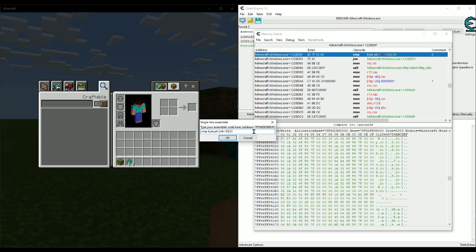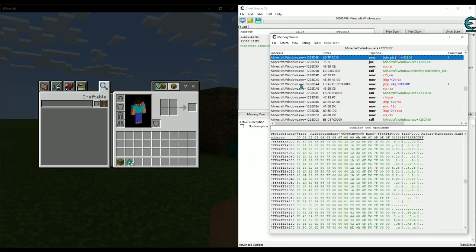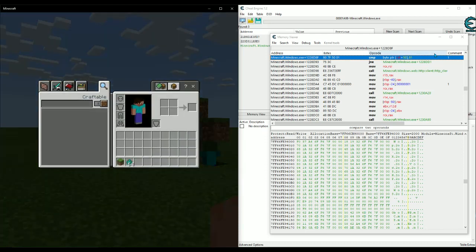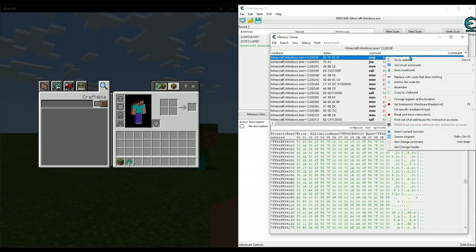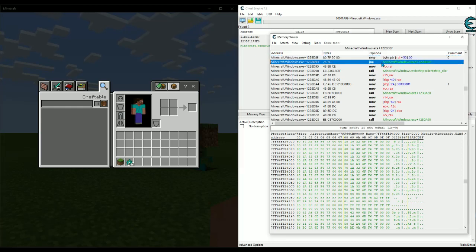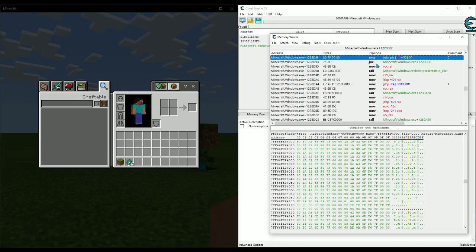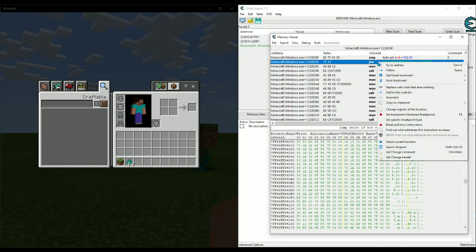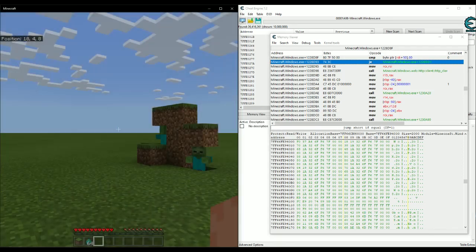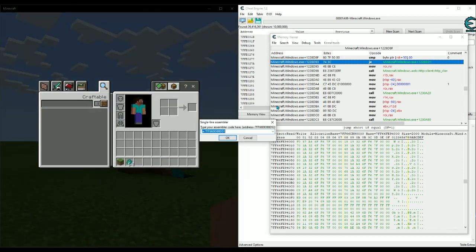Let's try changing that instruction from 0x00 to 0x01 — click OK and test it in game. That does not work. So change that back to zero — we can swing again normally now. Let's try changing the next instruction down after the check: it says 'jump if not equal.' We're going to change that from jump-if-not-equal to jump-if-equal. Click OK and try it — still doesn't work.